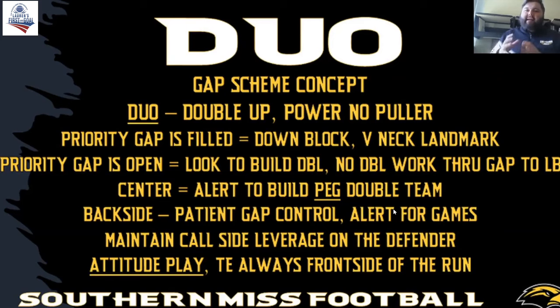We want to always maintain call-side leverage on the defender. So if it's right duo, we want to be on the right-side half of that defender. Can't emphasize this enough — it's an attitude play. This is a play that's going to hit four yards, four yards, six yards, sixty. You've got to believe in this play. It can work as a short yardage play or as an add to your bunch package, but overall it has to be an attitude play. The attitude changes when you teach it as a true gap scheme concept and utilize those deuce blocks, ace blocks, and peg blocks as a nasty double team to really dent the defense and be vertical in your delivery to the linebacker.